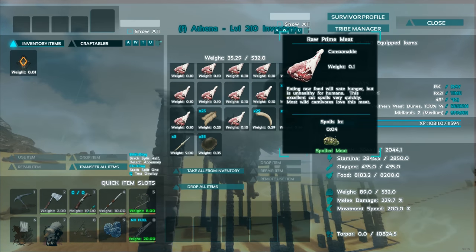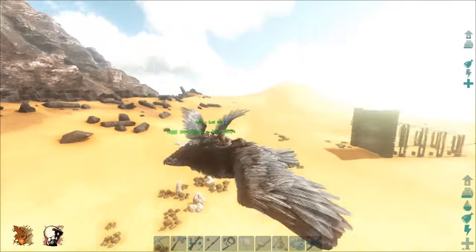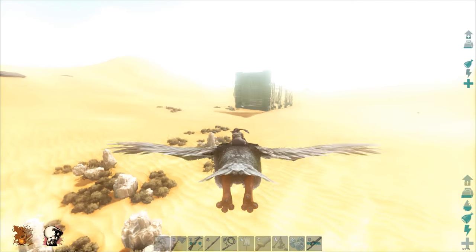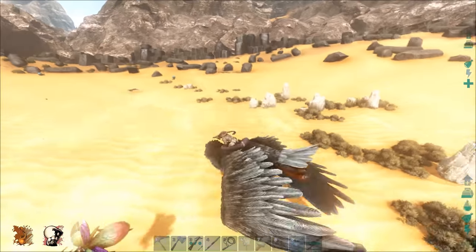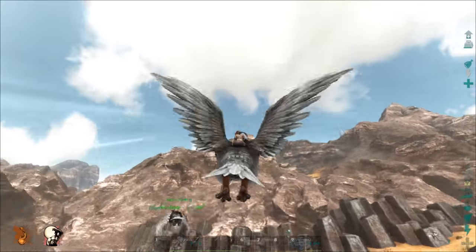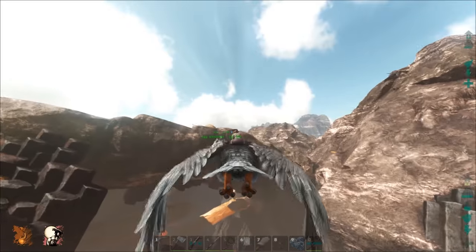That gave me about 30 levels — that was awesome! Good experience for sure. Got a little clickbait, got some levels, got some prime meat. I'll transfer all items to my bird so it lasts a little longer in its belly. Now let's turn around and fly back. Look at this synchronized flying — that was pretty cool. Getting that dragon was a lot easier than I thought.